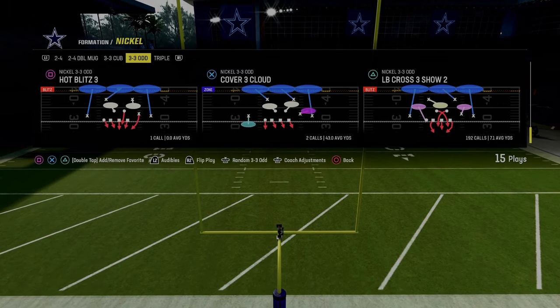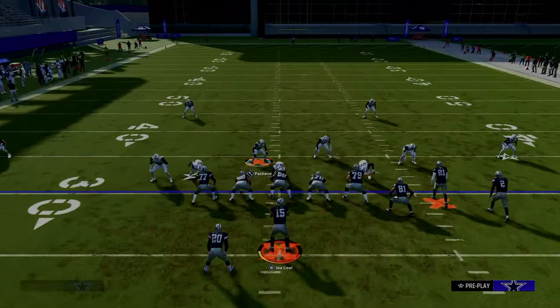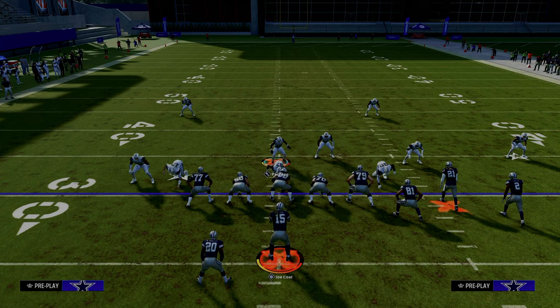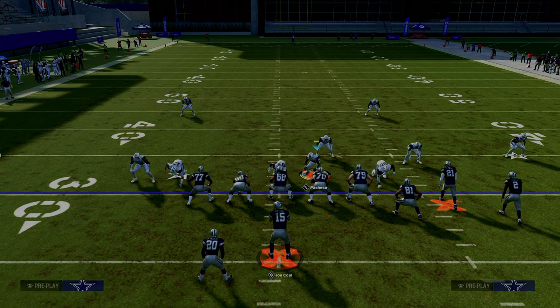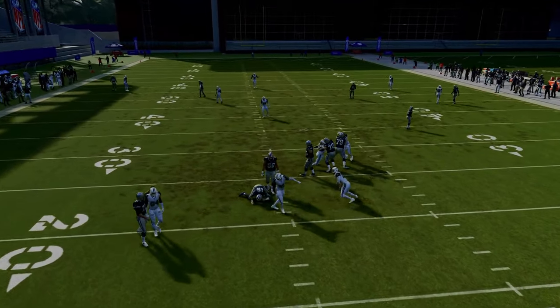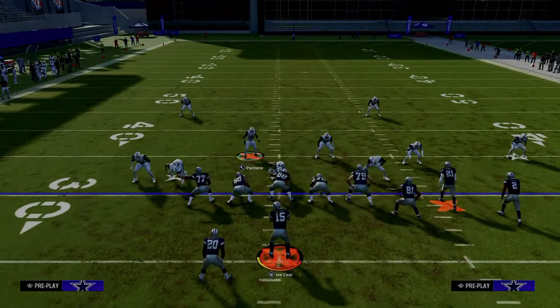We're going to flip this play — that's the reason we have auto-flip defensive play call off. The only thing we're going to do to set this up is spread our defensive line, crash the defensive line to the right, and stand right over the guard. The whole idea is to trigger that guard, and as you'll see, we get this A-gap pressure. Often we can even get some edge pressure from the defensive linebacker on that side.